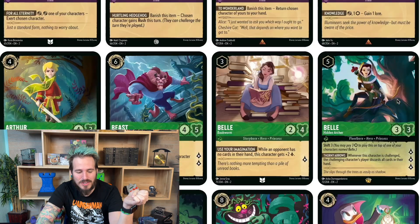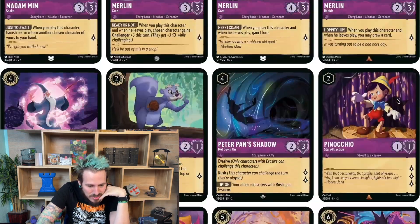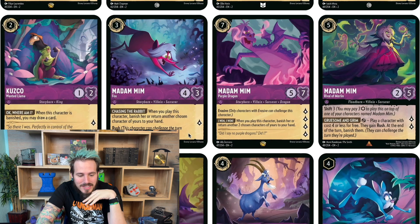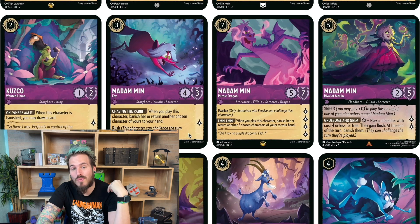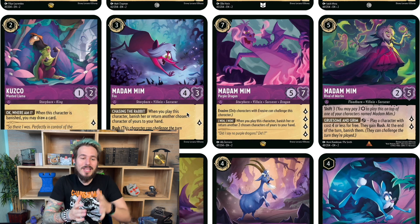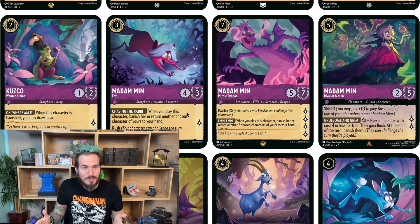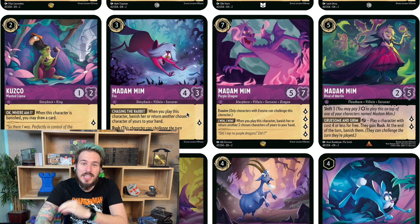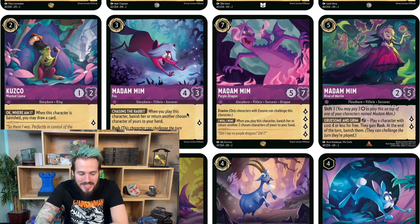Another card I think is really good is Madam Mim, Fox. She comes in with Rush so she can immediately attack. The fact she costs three and has four attack means she can really take stuff out. I really enjoy any of the characters with Rush because the first turn you play a character down, they can't get you lore or attack — but if somebody has Rush, you get that one turn in where you can attack something. This can be great for sniping and getting a little tempo advantage on your opponent while you're still trying to race to get all that lore.